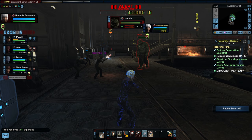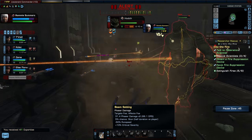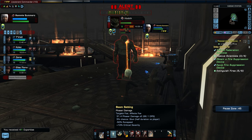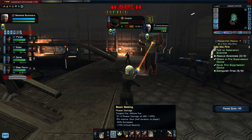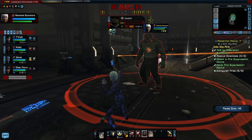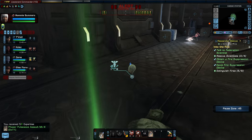There's a big elite Gorn — he takes quite a bit of firepower to bring down for sure. And he likes to rip up the ground and throw it at me. He was tougher, but not too bad.